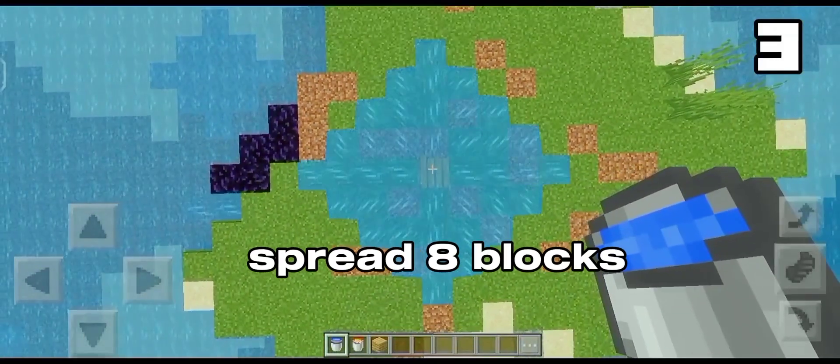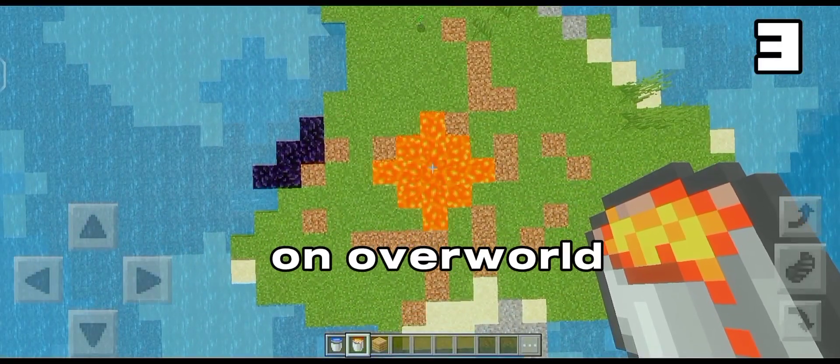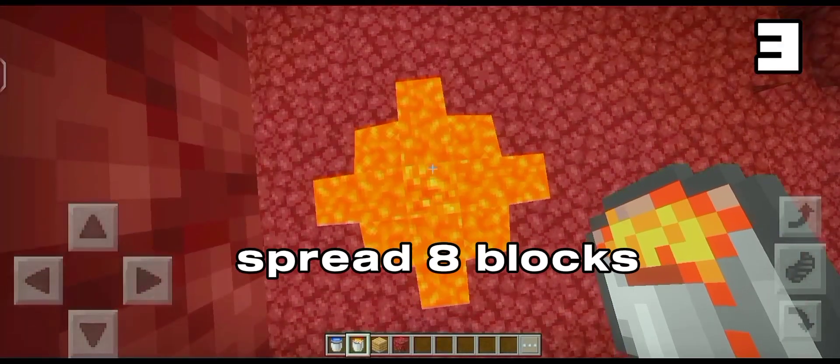Water can spread 8 blocks, and lava can spread 4 blocks in the overworld. But lava will spread 8 blocks in the Nether.